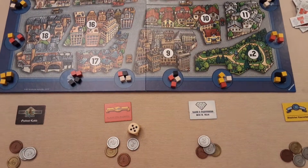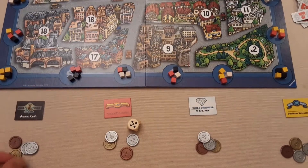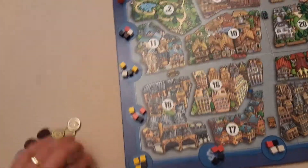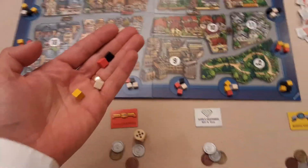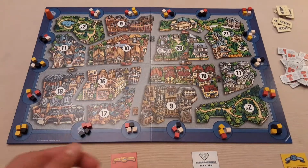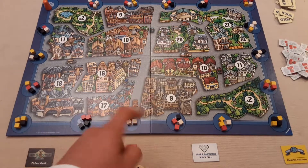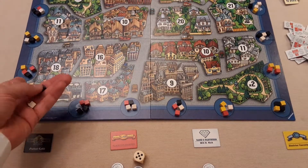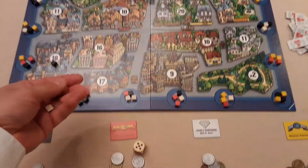Those cubes correlate to the influence of the matching colors. The starting bid is one million, next player passes, yellow goes two million, black goes three million, everyone else passes, and black pays three million to the bank. They then get to take these four cubes and distribute them across the board however they wish.